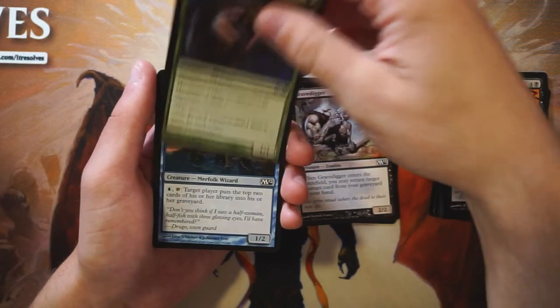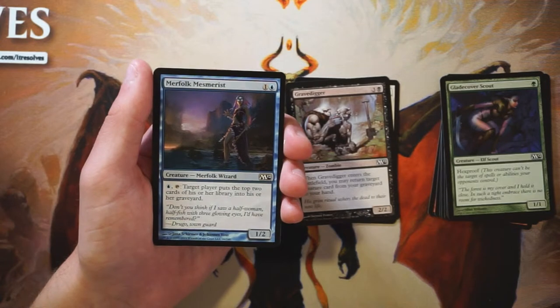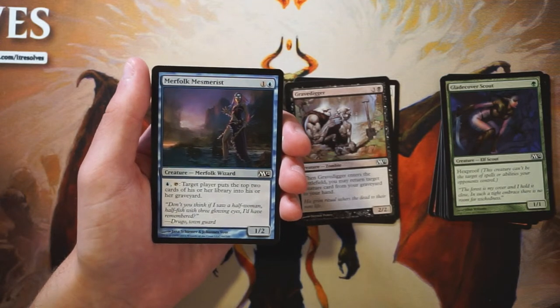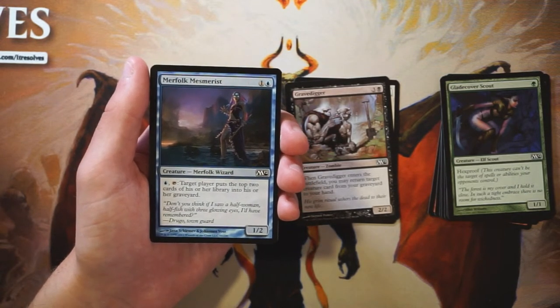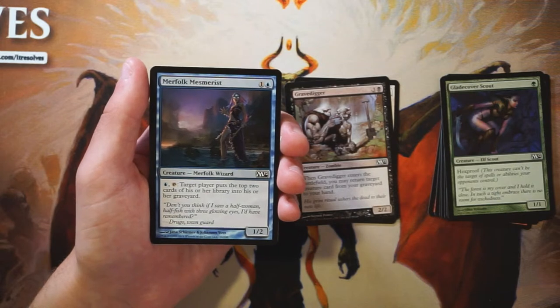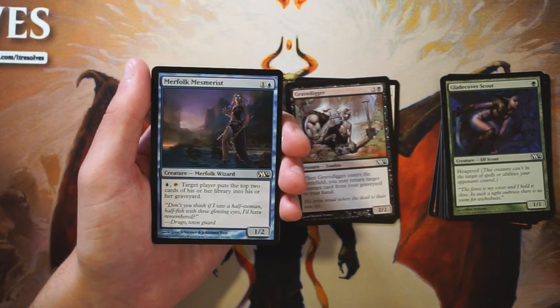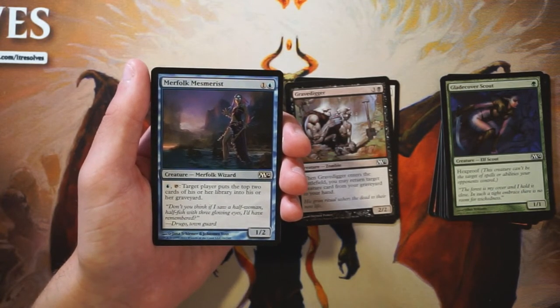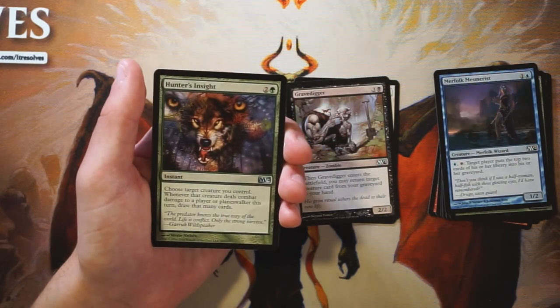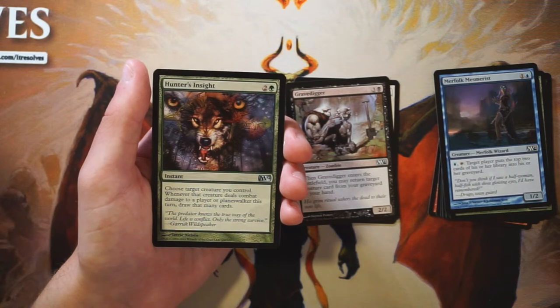Merfolk Mesmerist is a 1/2 for one and a blue. Pay a blue and tap it, and target player puts the top two cards of their library into their graveyard. Mill is generally considered better in limited than in constructed just because there are fewer cards to go through, but it's always very difficult to actually make mill work — you need so many pieces. This might be a late pick if you're in that deck, but generally this is not a very interesting card.